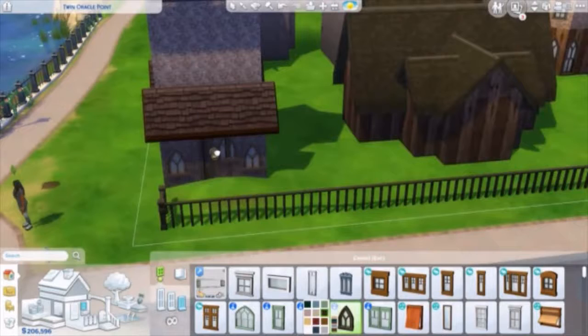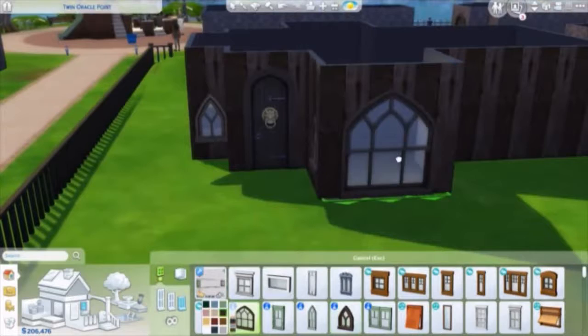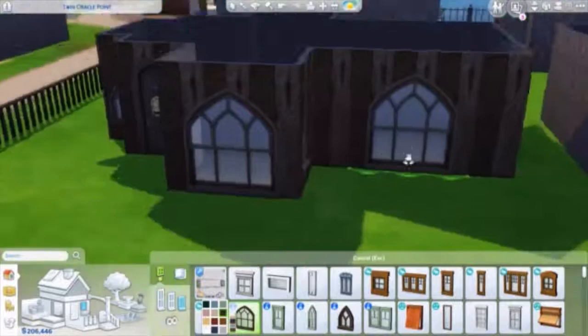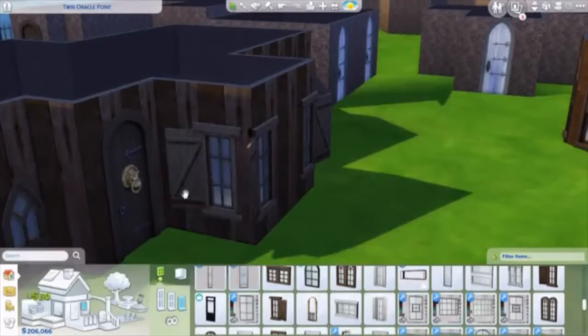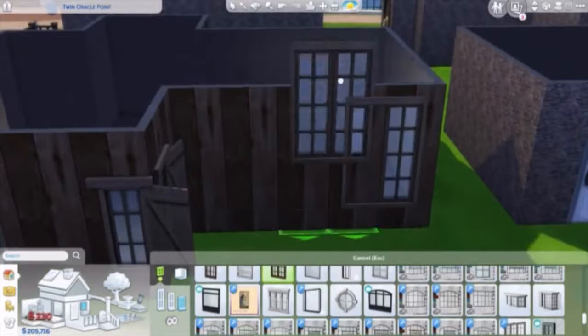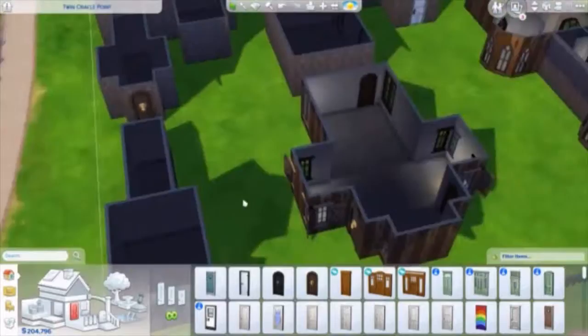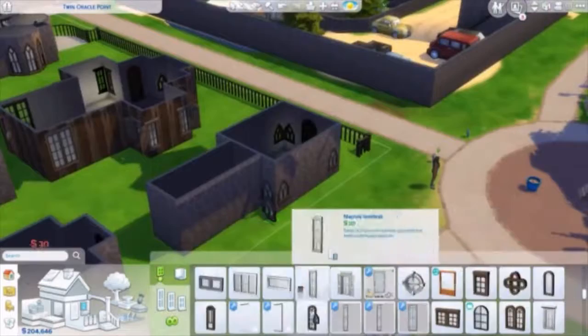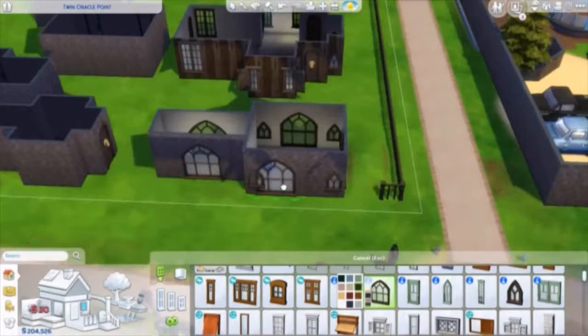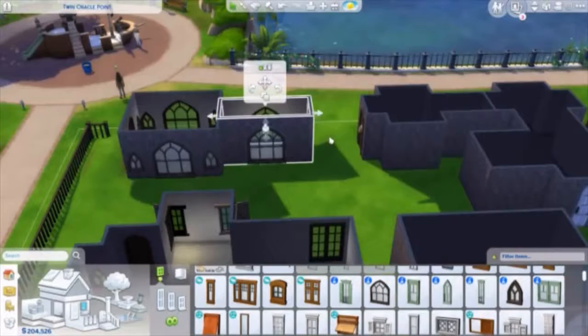I'm currently going around putting doors on everything, because I've done the building and now it's time to figure out how people are actually going to get into the rooms and how they configure. This is not the easiest thing in the world. I've loved it though, and I have thought about doing some stats for you guys — how many windows I've placed, how many rooms, how many roofs, how many doors — just to give us a bit of an understanding of the scale of what I've done. Would you be interested in finding that out?